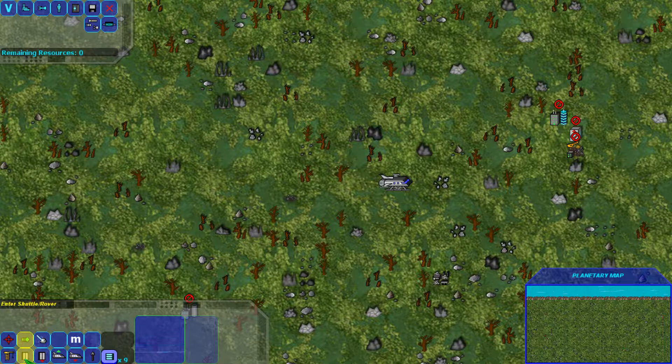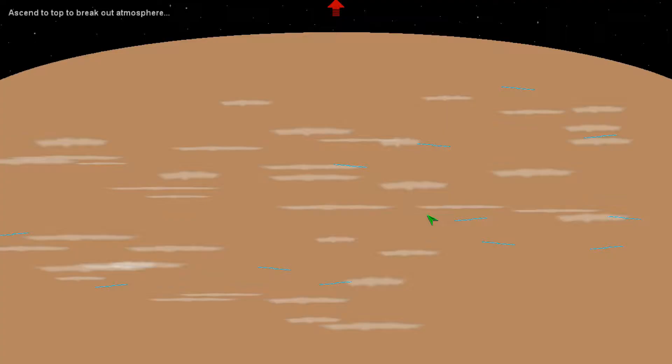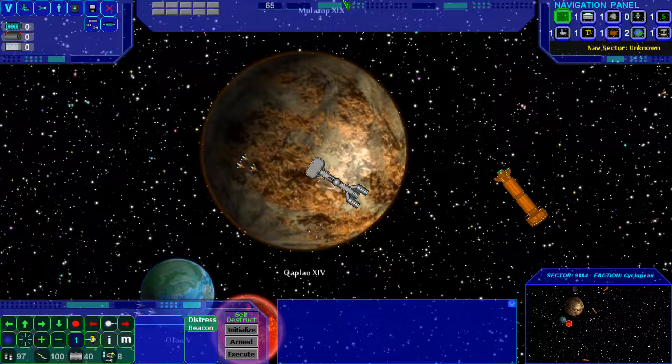Now let's enter and take off. Initiating shuttle departure sequence: five, four, three, two, one, zero. Shuttle departure has begun. We lift off and now I'm breaking out of the atmosphere. Let's carefully come straight up — and there we are.